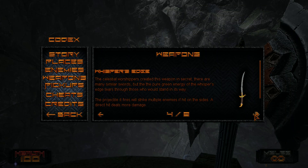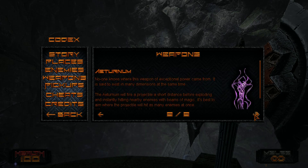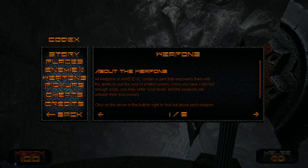You can navigate the menus to find out more information about the story, the weapons, and the abilities in the game. So you can read what you find interesting, and then go right into the gameplay.